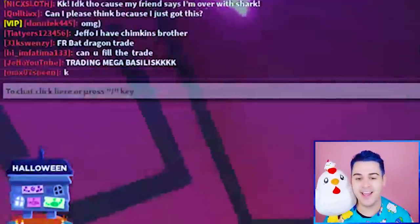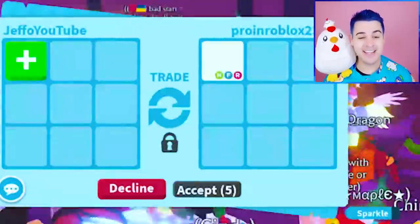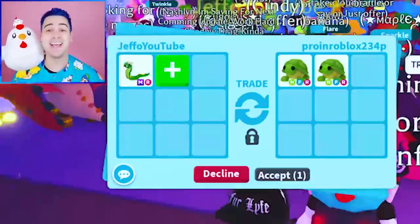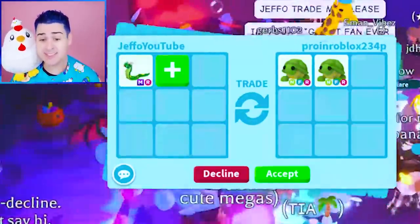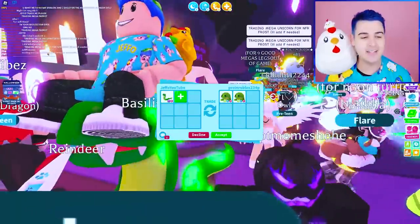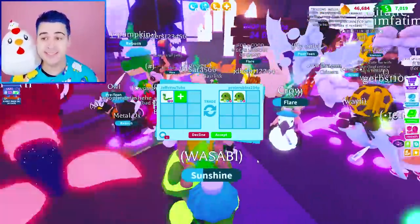Trading Mega Basilisk — I think it's going to be hard to get a great trade. I don't think we're going to get a Mega Shadow Dragon or a Mega Frost Dragon. But this is like the third day after the update — I think we can still get something good. I think the Mega Basilisk — he's a little upset that I'm sitting on his face, but we're not about to sleep on this pet.